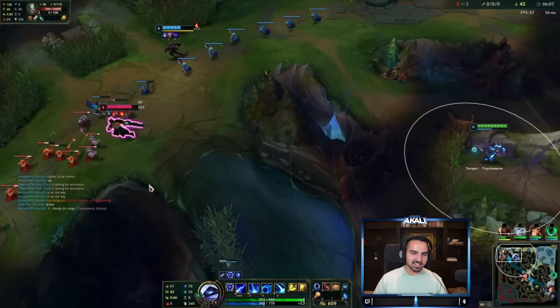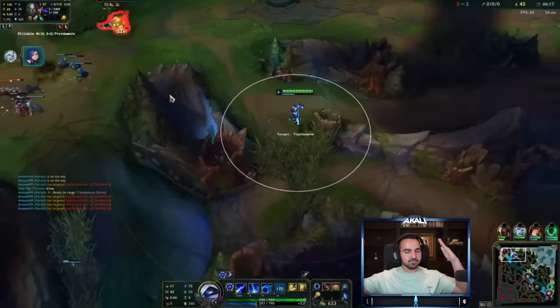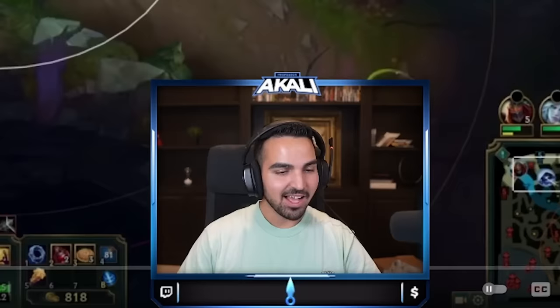It tells you how much damage combos will take to kill him — 'Killable with R plus Q equals Trinomir.' What? And now he's not even looking. He was aiming the other way as if he has to even try, and then the script just aims in the complete perfect direction. I'm actually getting so triggered by this video, but for the sake of science, we have to keep going.